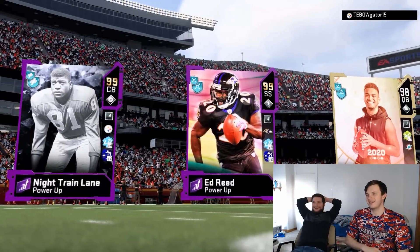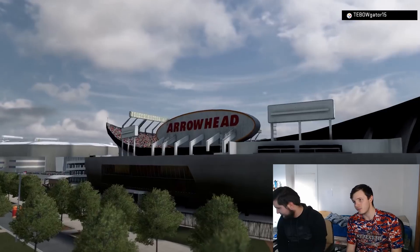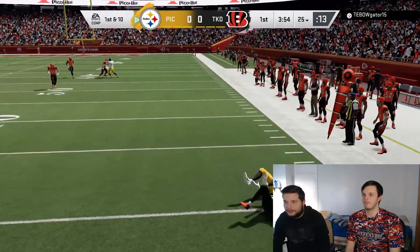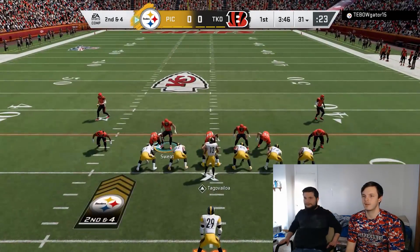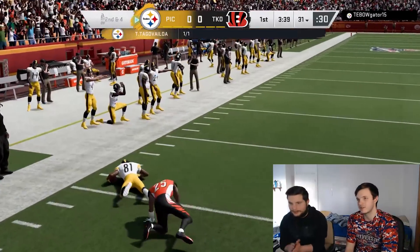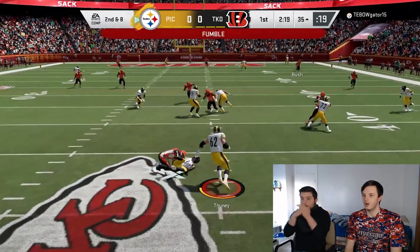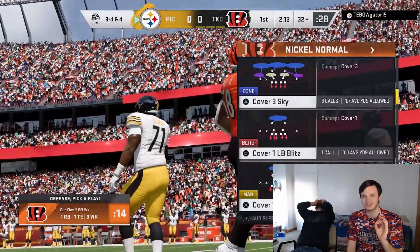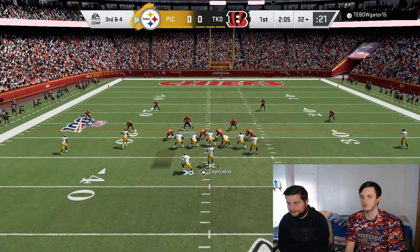So that is his team - he's got Tua as well, so we've got Tua against Tua. Obviously he's got a little bit more help than my Tua has. He's coming out passing first play - I respect it. His Tua seemed much slower than my Tua, which hopefully helps me because I need it. We're going to blitz.